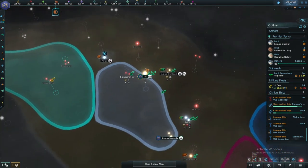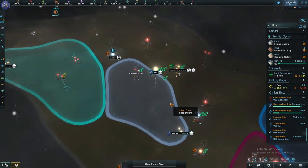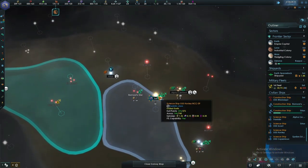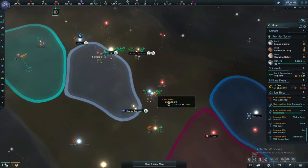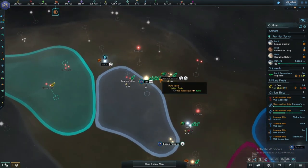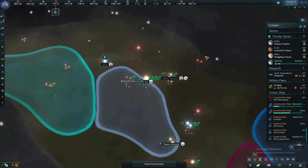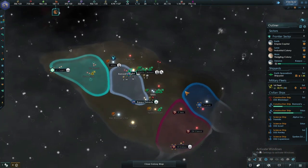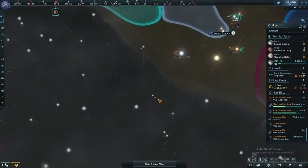System survey complete. Where are you going now? Surveying up there — fair enough. You can do that one. A diplomatic envoy please.